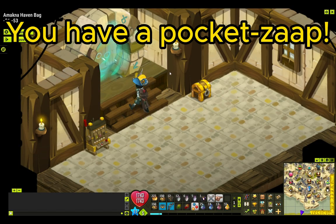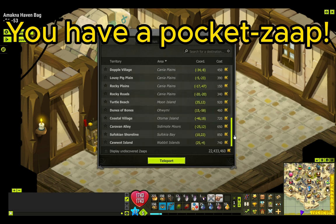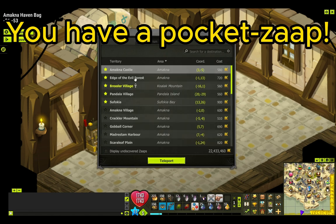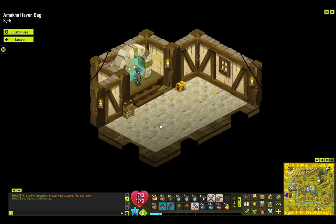Now, you've got a pocket-sized sap. You can enter your Haven Bag and you have a sap. That's really good because sometimes you're just exploring the area and you're too far away from anything, and maybe you don't have any teleporting potion — and boom, you enter your Haven Bag and you have a sap. How cool is that?